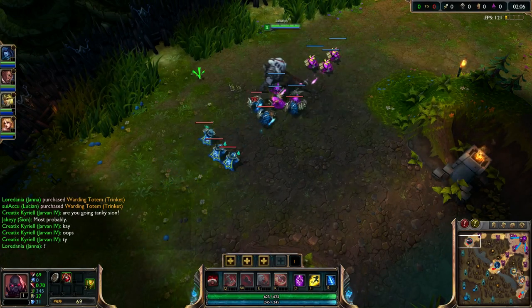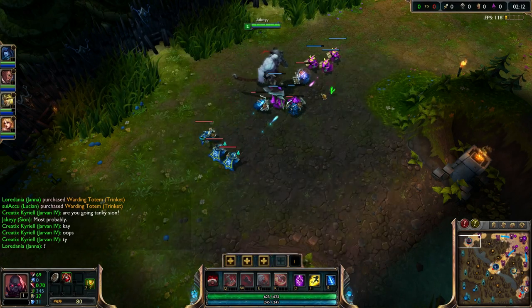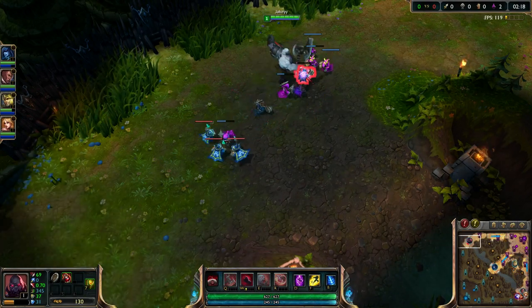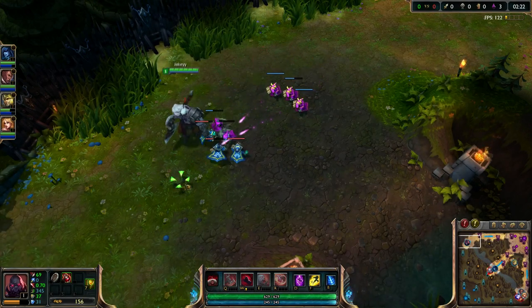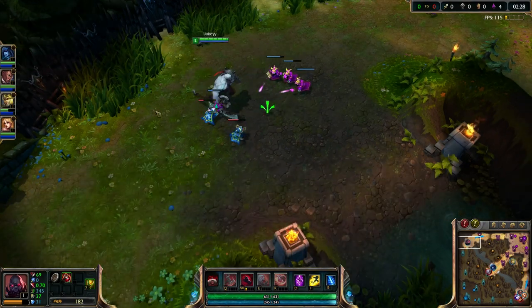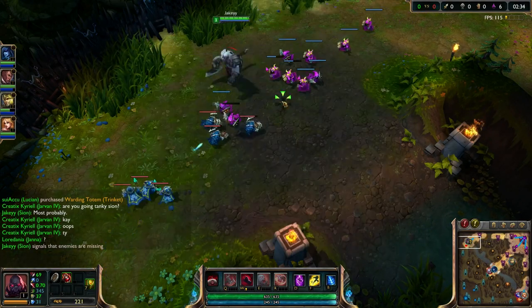Aatrox is not yet in the lane — I think he might be helping Vi at the blue buff. I haven't taken an ability yet. I'm actually going to take a point in W considering I know I'll start getting max health. Aatrox is still missing so I'm going to ping that he is missing.